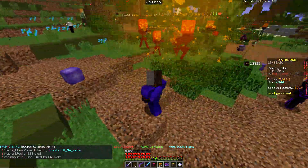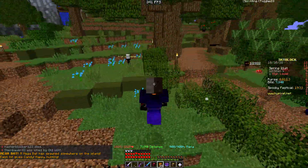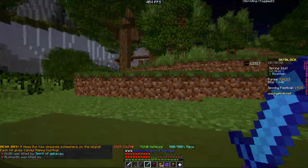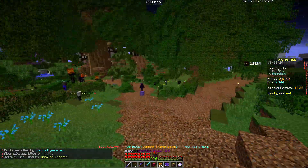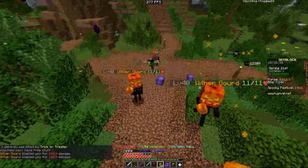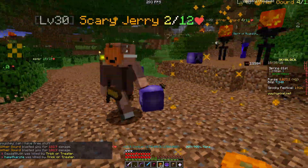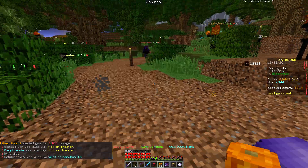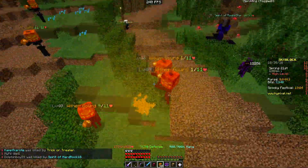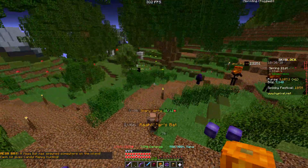Kill these guys right here. Another megabat? I don't know — these things are still confusing. Let's go kill these mobs. I want to kill these guys and try to get a rare drop. Oh, I got Pumpkin Guts — let's go! I'm figuring this out slowly. Are you getting a lot of candy from this? Not really. Another megabat again.